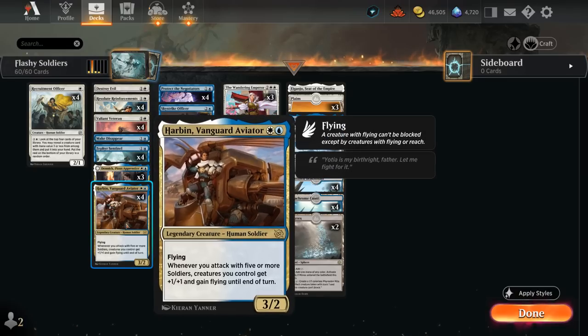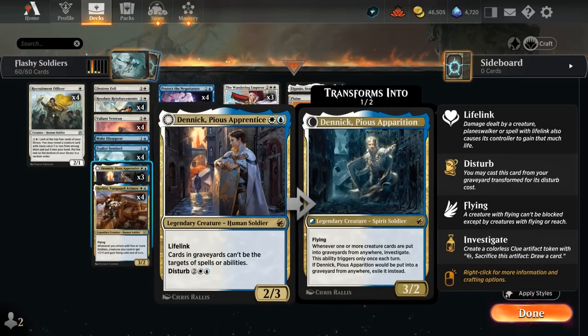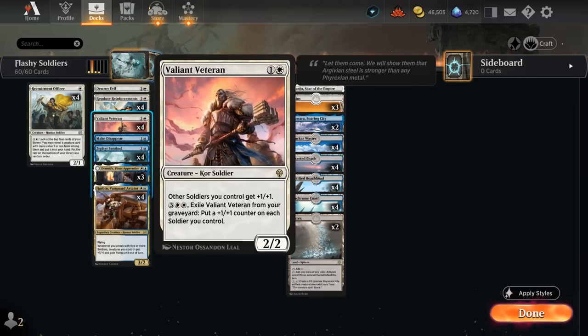That way we can also go wide to set up a lethal Harbin. We have 3 copies of Danik, mainly as a nod to the mono-red aggro decks in the format, as a 2/3 with lifelink that can play defense quite well and can make some Clue tokens with the Pious Apparition. By keeping up all our mana we can also sacrifice a Clue token if we don't need to counter anything. We've got the full set of Valiant Veteran, which pumps our soldiers by 1 and can exile from our graveyard to put +1/+1 counters on the team.